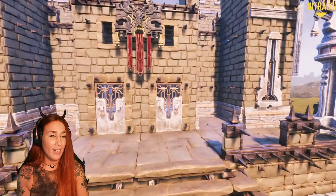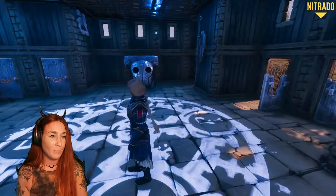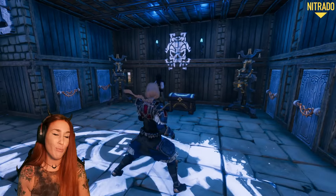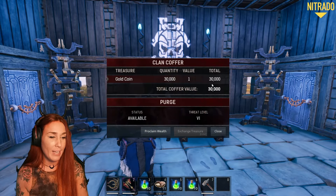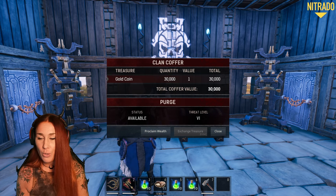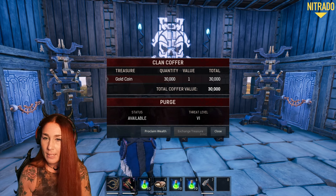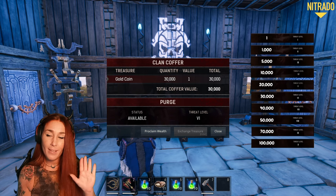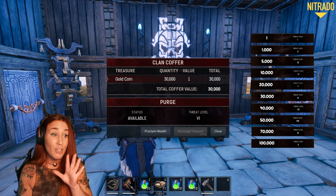I'm gonna show you the inside of this arcane castle as well. So it looks like this — this is the arcane castle holding treasure area, and we got all the gold in here. The purge is set on level 6. And if you don't know what level or how much gold you need for each level, I'm gonna pop it up right now — level 1 to 10, with 10 being 100,000 gold coins.